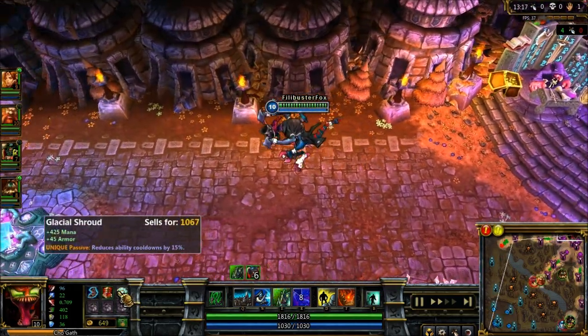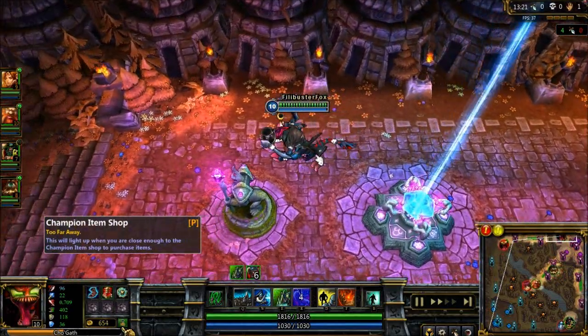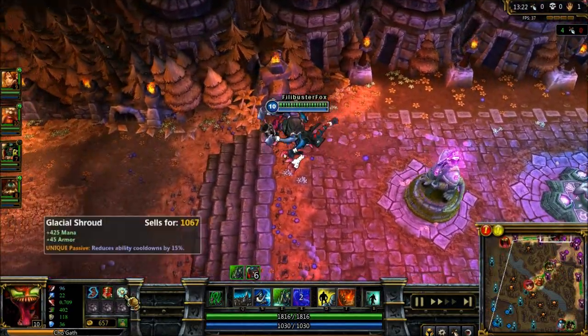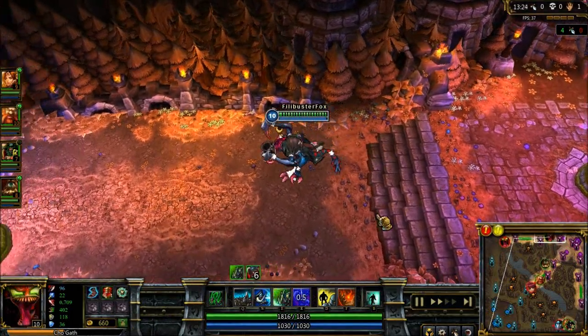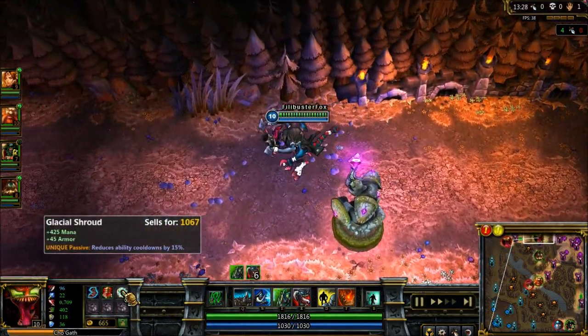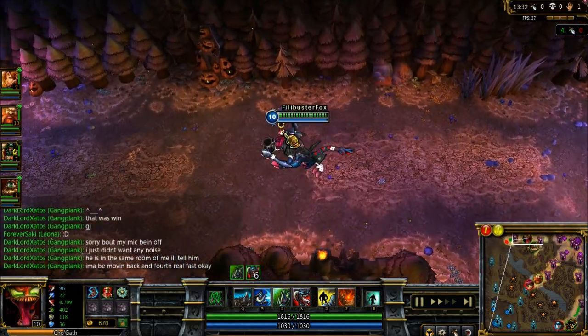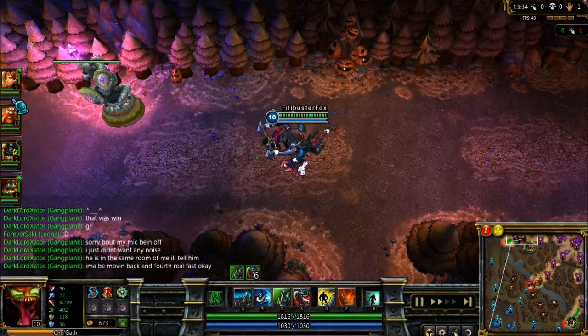Even if I'm going against AP casters, I may still do that build, particularly if they have an AD jungler, because it will still help with the jungler. In some instances, if you're taking so much AP damage, you may need to go for that Negatron Cloak first instead of the Glacial Shroud, but I really like the reduced cooldowns and I try to get that early if possible.